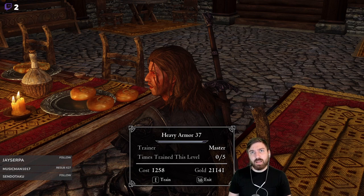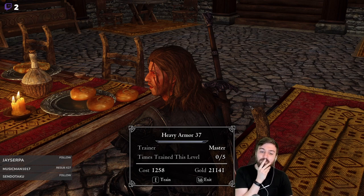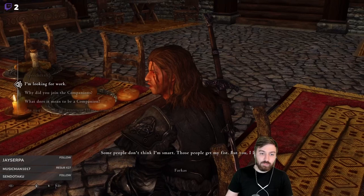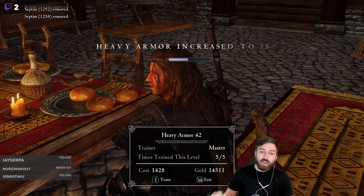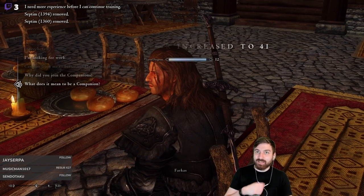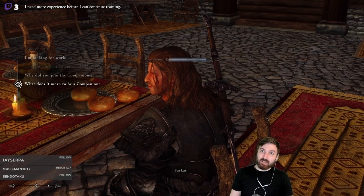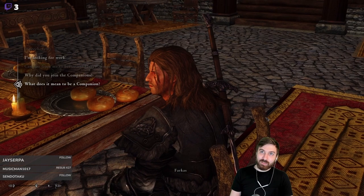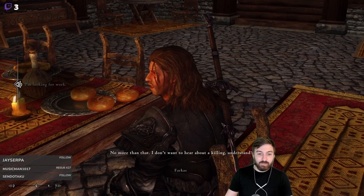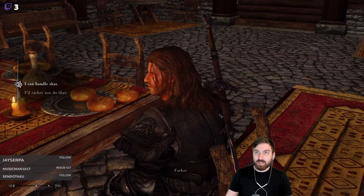One-handed costs 12k — I thought training cost the same regardless of level, but it scales with skill level. We do a quick save to check: starting at 21k, five levels of heavy armor costs about 6k — that's basically the entire haul from the last quest. We decide to go ahead with it anyway. We also have a companion task: go fight someone here in Whiterun.